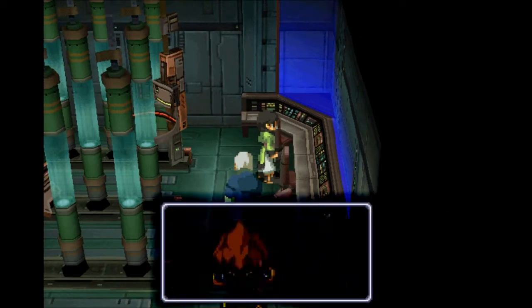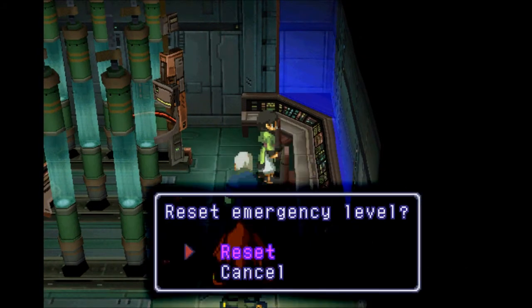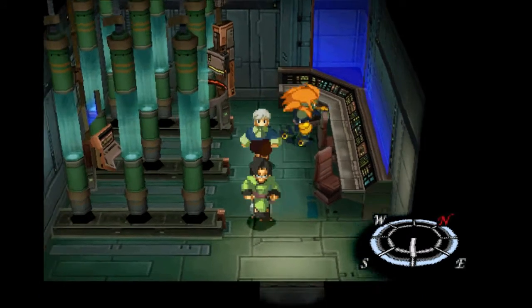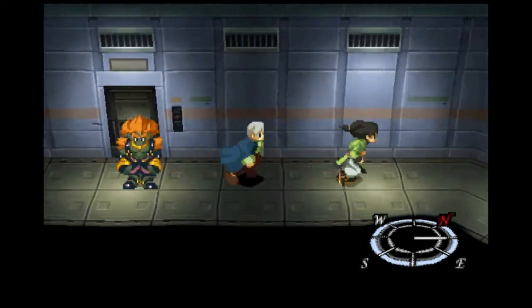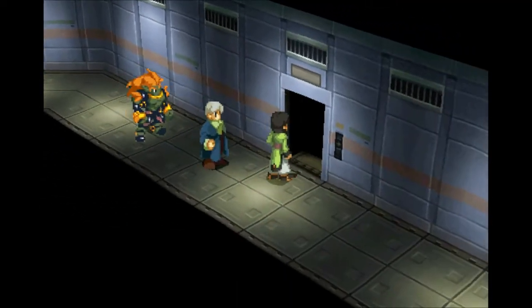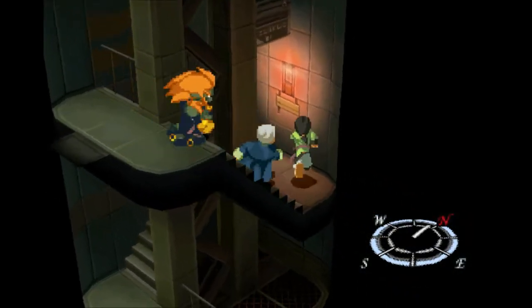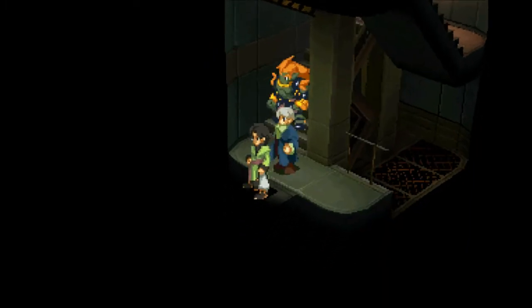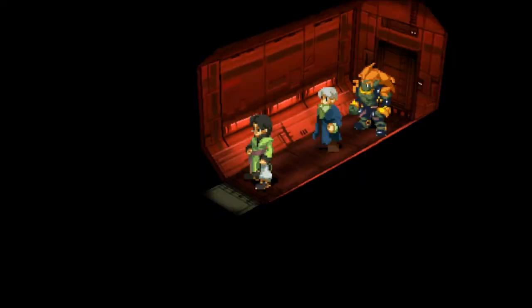Now we should be able to reset it. Reactor internal safety confirmed — please reset emergency level. Reset emergency level. Presently, emergency level is normal. Sweet! So we knocked the whole emergency level down by five levels. Why they make you do this is kind of beyond me. I mean, it gives a realism to the whole thing. I think they're just trying to tell you: no, seriously, this fight's gonna be tough.